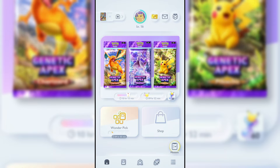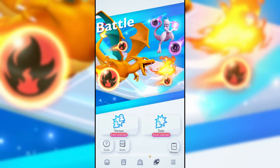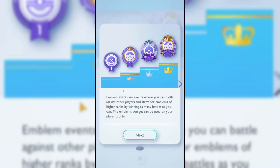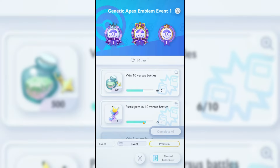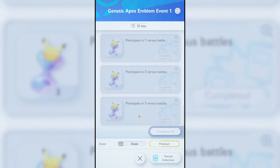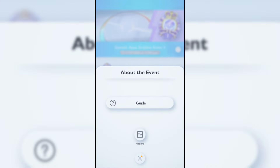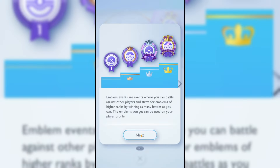There's a new event in Pokemon Pocket TCG — it's a PVP event. If you go into the battle menu and then versus, you'll see there's an event underway. You access it by going to the event match — it's the Genetic Apex Emblem Event One, implying there will be more. It runs for a few weeks, ending November 27th. You can complete missions for hourglasses and dust.